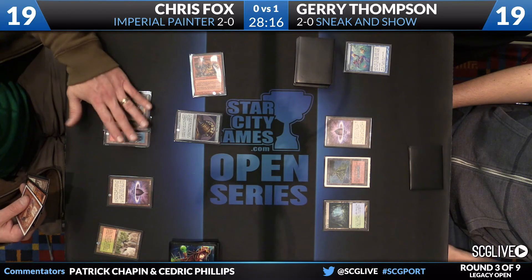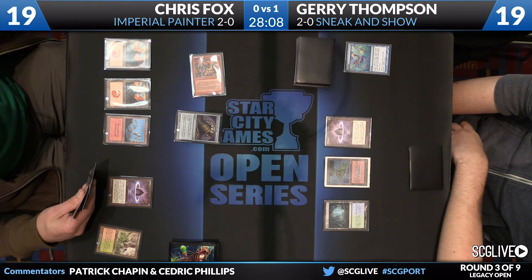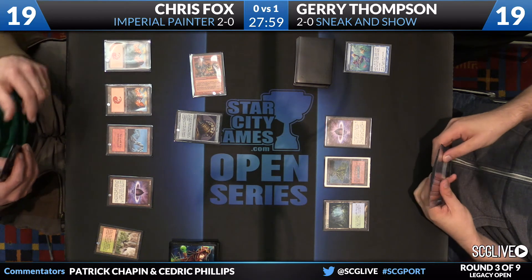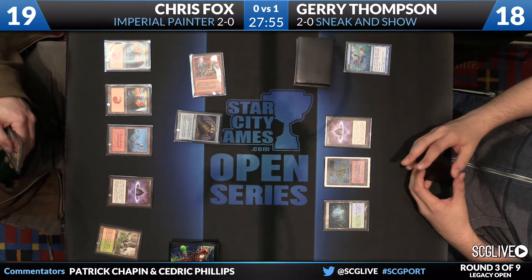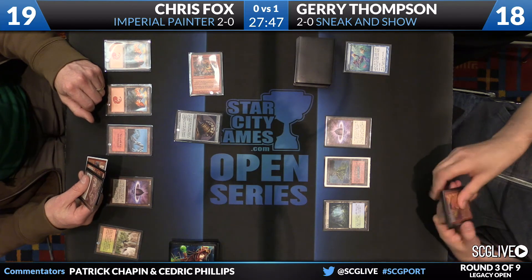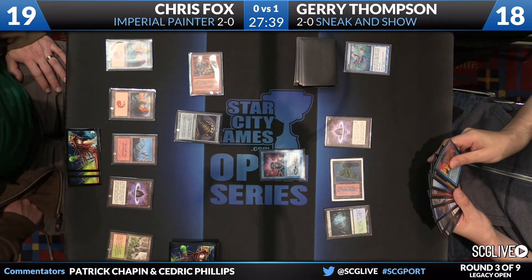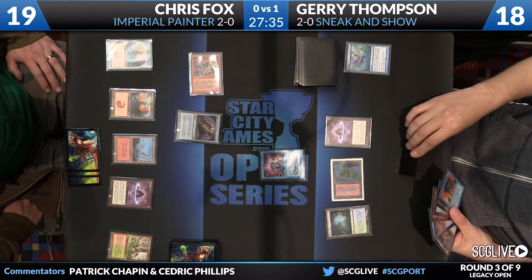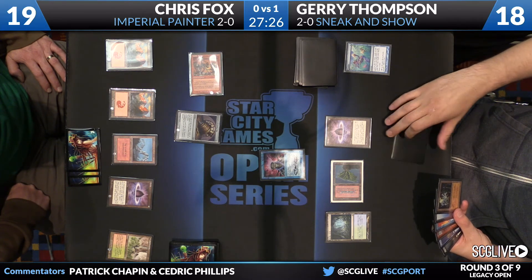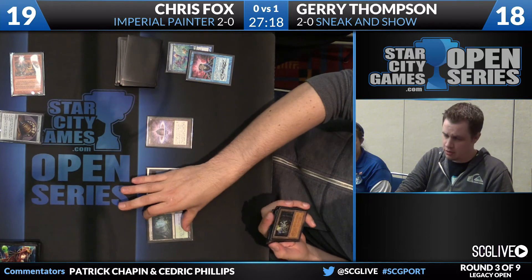Another popular use of Sneak Attack was in conjunction with Weatherseed Treefolk and Shivan Phoenix. Weatherseed Treefolk is a 5/3 trampler that when it dies goes back to your hand, so people would Sneak Attack it down, hit for five, and then instead of it dying it would go back to your hand so you could do it every turn — effectively just an unstoppable trampling hasty monster. I'm trying to think of what Shivan Phoenix is — three-four flying, same ability. Brainstorm here for Thompson.